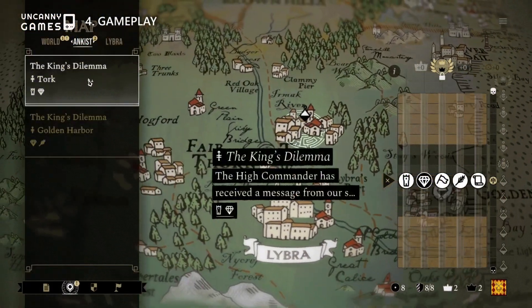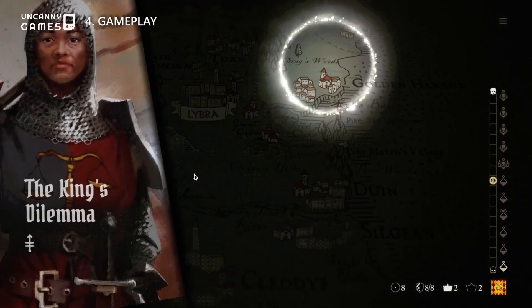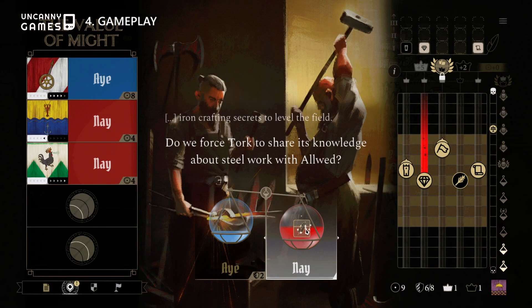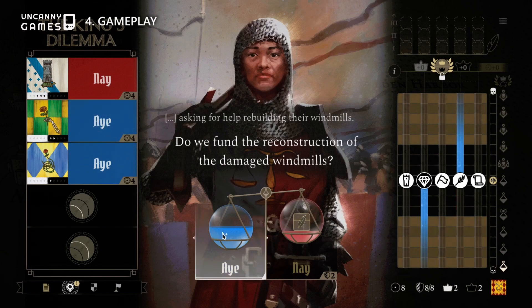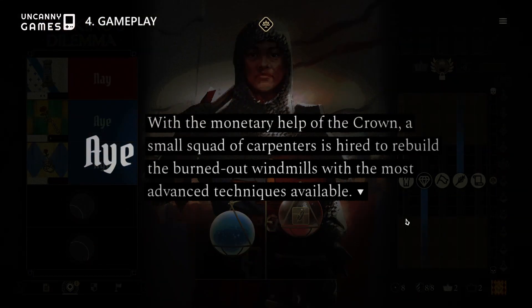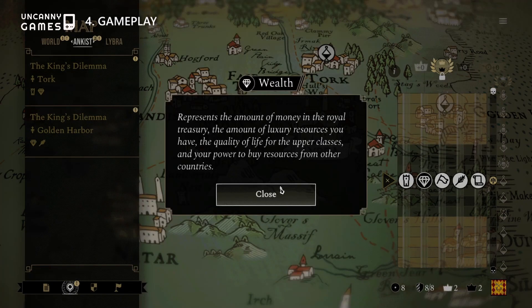Advising the king on making key military, civilian, political, and sometimes supernatural decisions — every key decision is decided with a vote between the key great houses. If the majority of votes go against your advice, you have to spend either power points or gold to corrupt and sway the opinions of the other great houses. On top of that, every decision not only affects your relations with the other houses but also the state of the kingdom's resources.